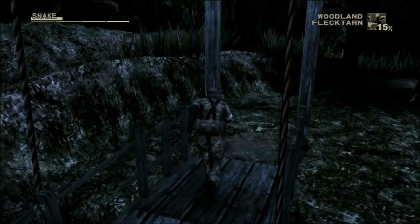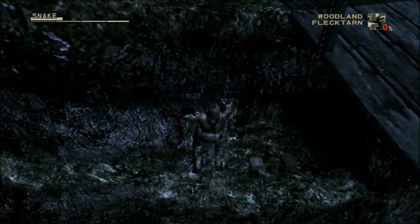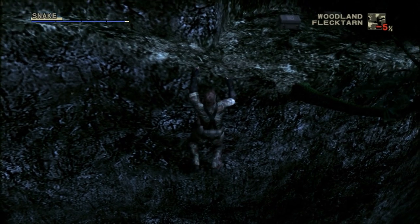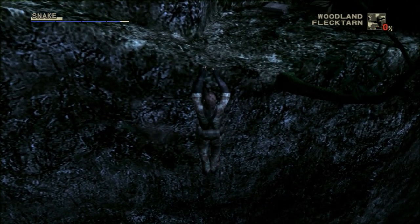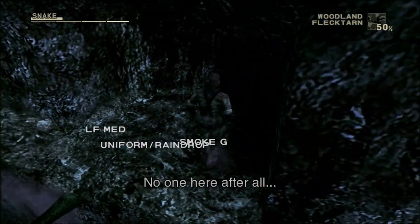There is one more guard on the other side so we're not safe yet when we make it across. But first you can drop down to get the items and camouflage hidden beneath the bridge. If you press triangle when you let yourself drop down from a ledge, you will catch yourself on the ledge beneath it.